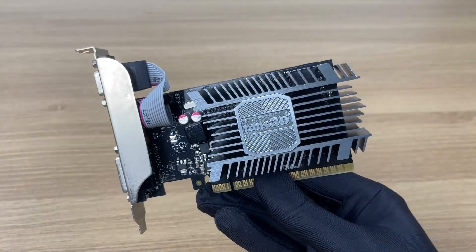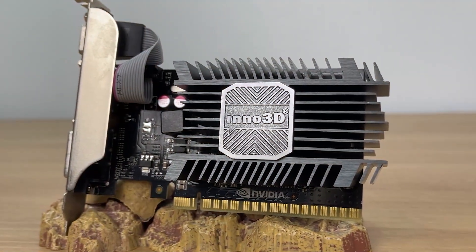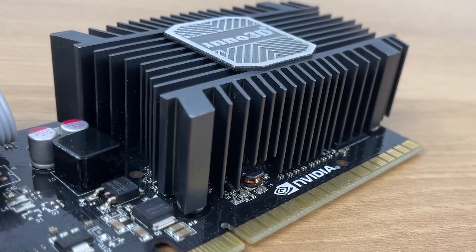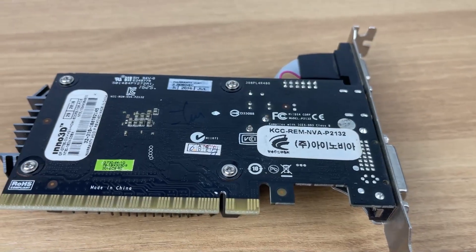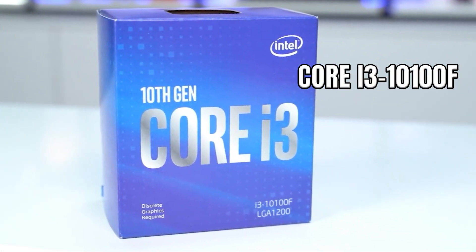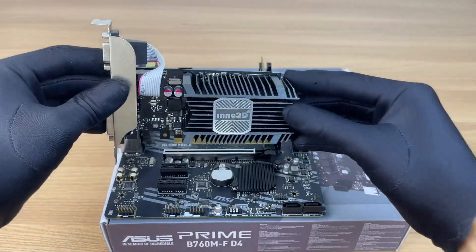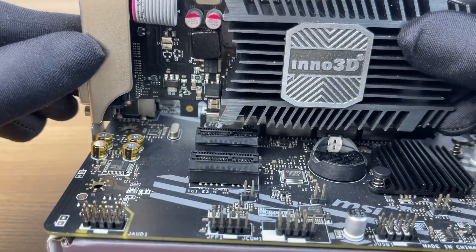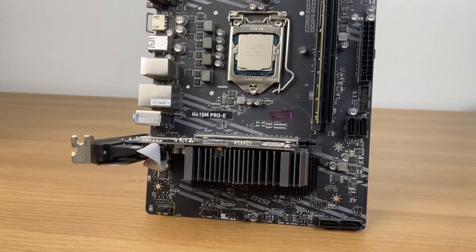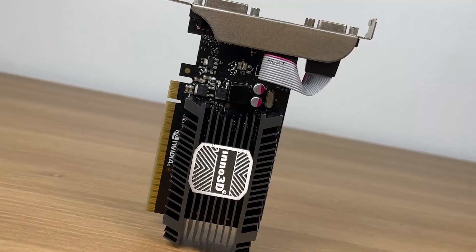The one I have here is the classic 1GB DDR3 version, and today we're going to see just how far this old warrior can go when we push it to the limit. For the test, we'll be running the GT 730 1GB DDR3 alongside an Intel Core i3-10100F and 16GB of RAM — a setup designed to let the GPU perform on its own and deliver smoother, more stable FPS. The CPU is powerful enough to remove any bottleneck, allowing the GT 730 to reach its true limit.